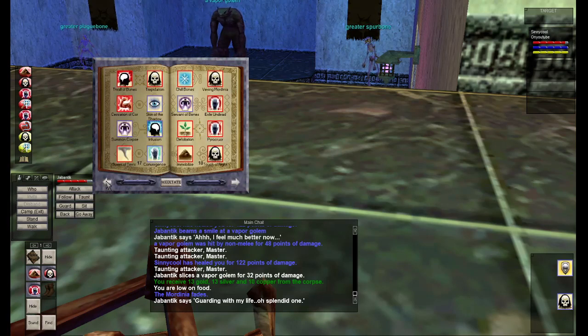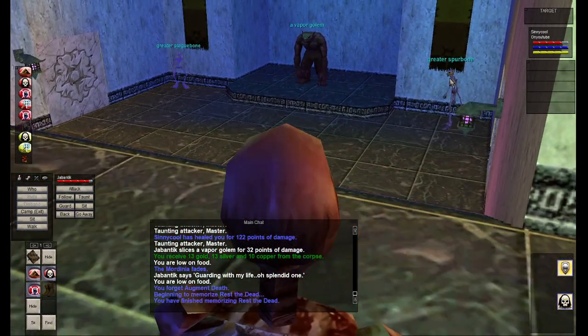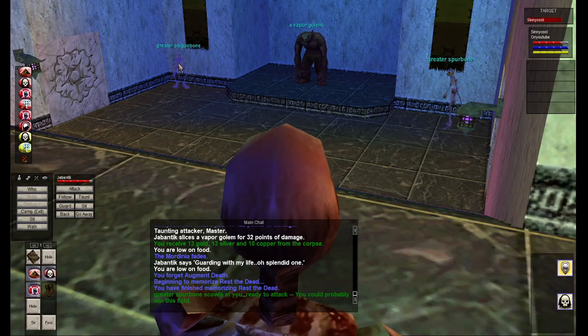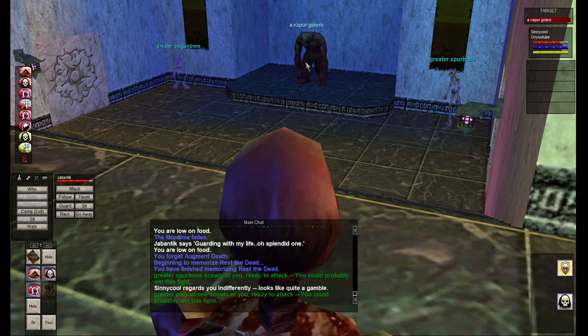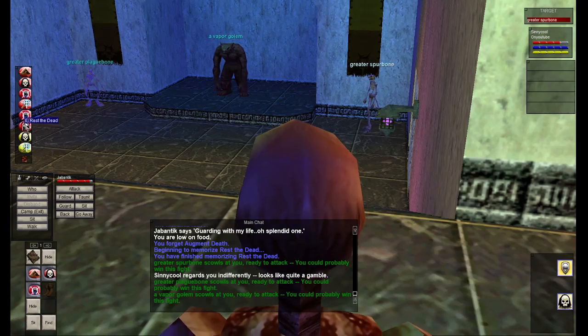Let me find it in my spellbook. Exile is a damage spell. Thrall of Bones - that might be charm. Cajole, Beguile... I'll know it when I see it because I used it in Guk. Maybe it's Rest the Dead - let me try that. I'll just take off my pet buff for now. We've got a greater spur bone, a greater plague bone, and a vapor golem. The vapor golem - is that undead? I don't think it is. We'll try the greater spur bone.